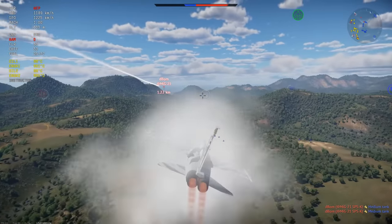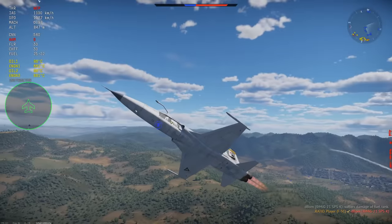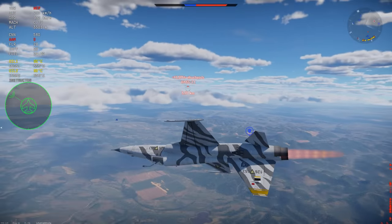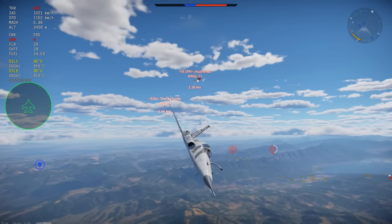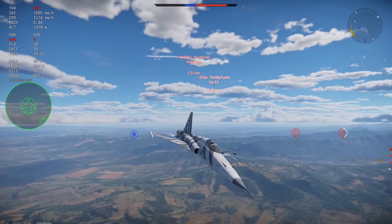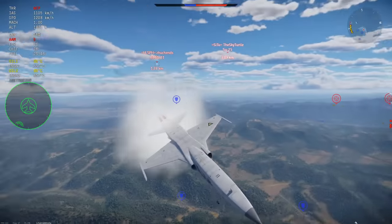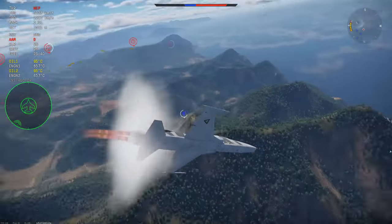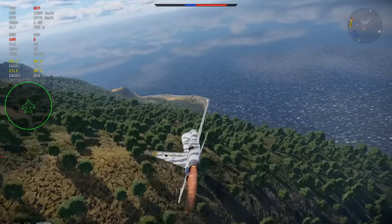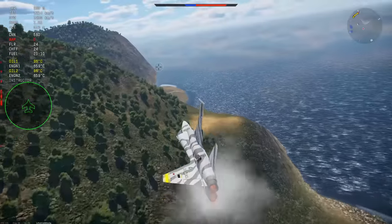Then another MiG-21 who's ground-pounding doesn't seem to care that his buddy just got killed. While he's too concerned about killing our ground targets and getting those sweet research points, it gets him killed — I shoot off another AIM-9E. Wild that I killed four distracted MiG-21s in a single game with AIM-9Es. That's kills five and six. Once those two are dead, I notice a MiG-21 above me and to my right. I try to play a bit defensively, but once he's behind me he shoots a missile that didn't render until it was halfway to me, so I got lucky to flare just in time.